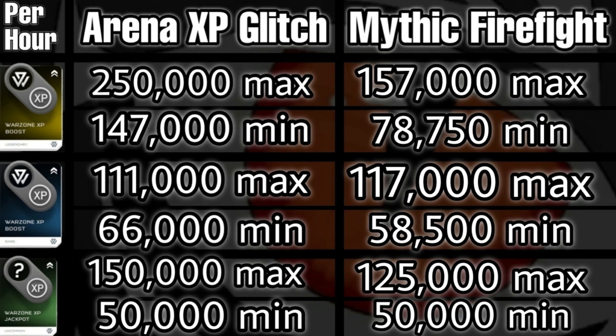So that pretty much sums it up. This glitch is a beast and will get you to rank 152 insanely fast if you have enough Legendary boosts and someone who can be the fireteam leader. Otherwise, stick to Mythic Firefight. If you need people to do this glitch with or need a fireteam leader, head to the Whiskey Discord link in the description for my Spartan company — there are a lot of people grinding for 152 there. If this was helpful, please consider subscribing and supporting the dream. Thanks for watching, peeps.